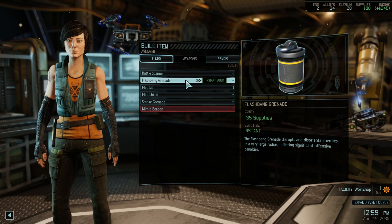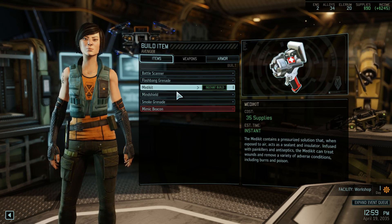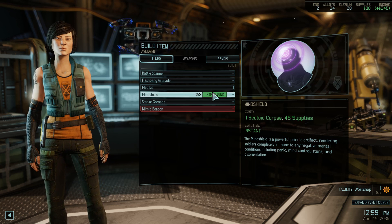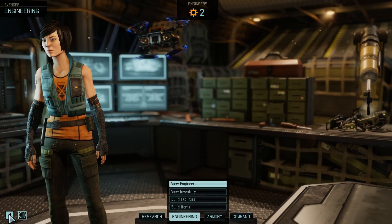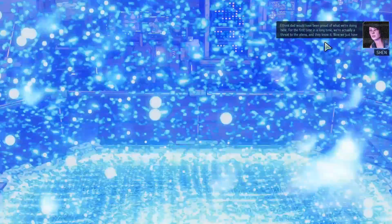Weapons — we don't have anything. But armor, we can do that. One mine shield, it's an instant build, it requires 45 supplies which is not little. In comparison to the others it's quite expensive, but I think dad would have been proud of what we're doing here for the first time in a long time.